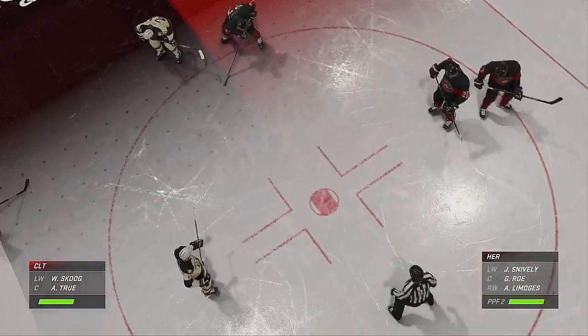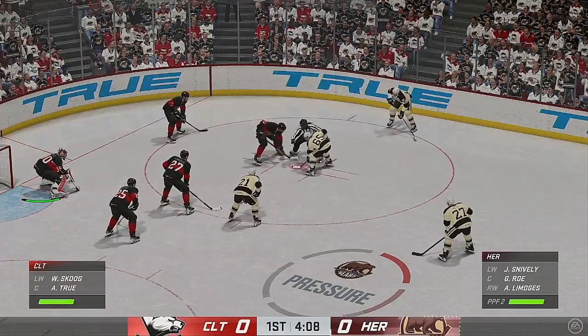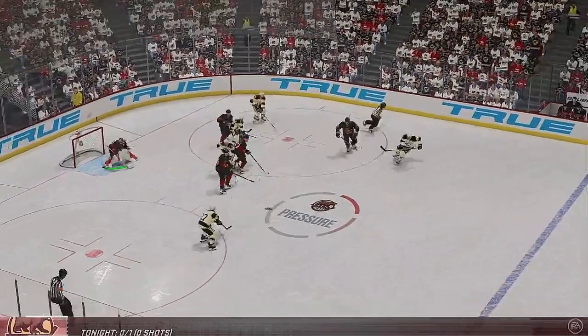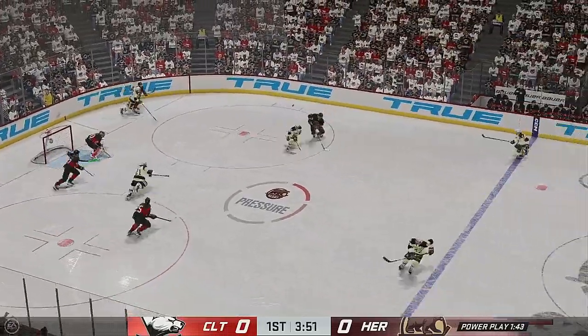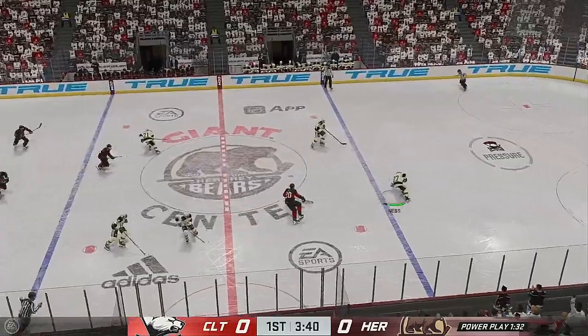Hershey's power play unit puts their hard hats on as they go back to work. Power plays — more time on the ice, the ability to get that puck moving. These players know exactly what they're doing; they work on it in practice. Spoke to some of them earlier today at the pregame, and they talked about the execution and precision in particular with their puck movement. Tries to feed it over to Snively. Some solid defensive work in their own end with the poke check.